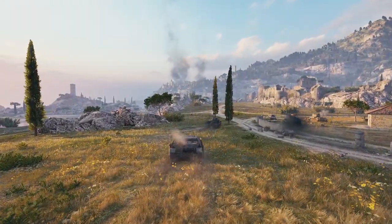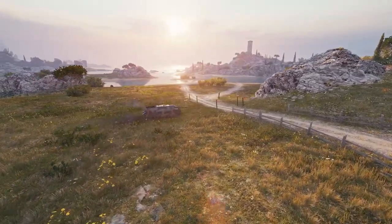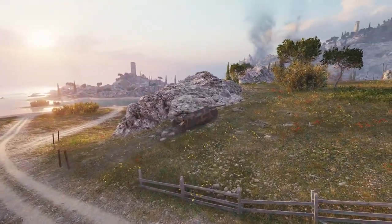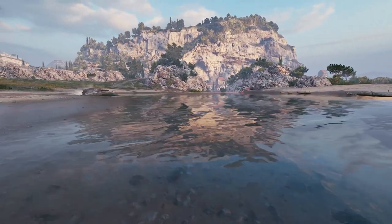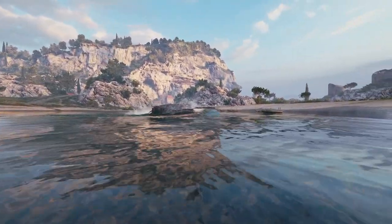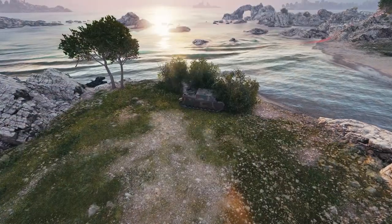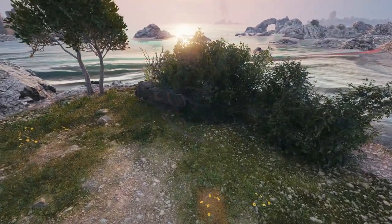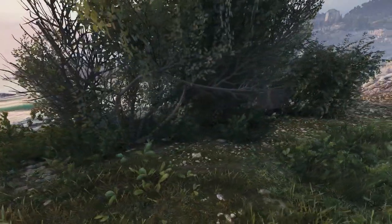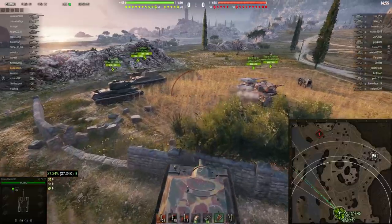Meanwhile, let's have a look at what the Jagdpanzer IV is doing. This tank is quite different compared to the Hellcat — the Hellcat is all about speed, a good gun, speed, and flanking positions. The Jagdpanzer IV is definitely not as fast, and it doesn't have the best penetration. It only has 220 alpha compared to the 240 of the Hellcat. But it makes up for all of that with amazing camouflage and absurd DPM with that 220 alpha gun.